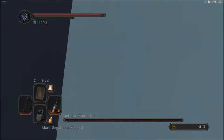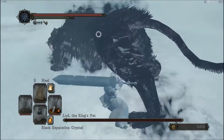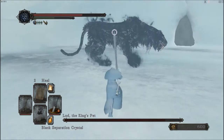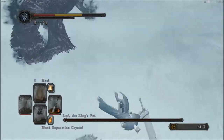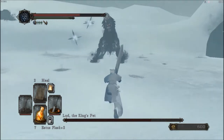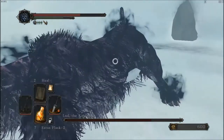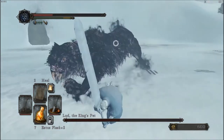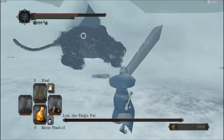This is the Twin Ava boss — without a doubt, in my opinion, the worst boss in Dark Souls 1 and 2. I like Ava as a standalone boss, but the twin version just sucks. Once you get the first Ava down to about 30 to 40 percent health, the second Ava will actually come out. It's not time-based, so while the first one is at full health, you don't need to do anything rash.